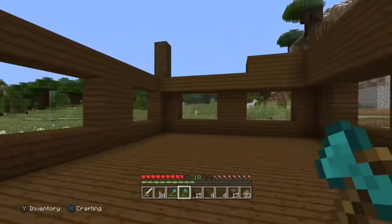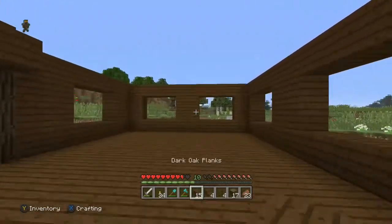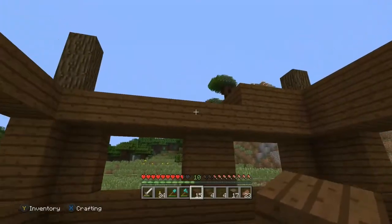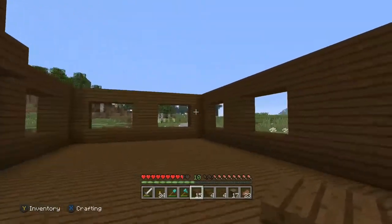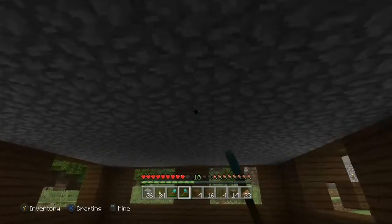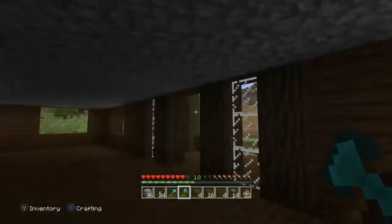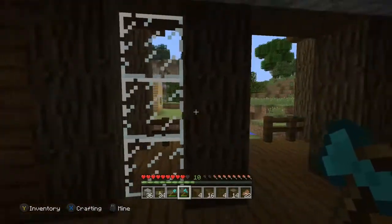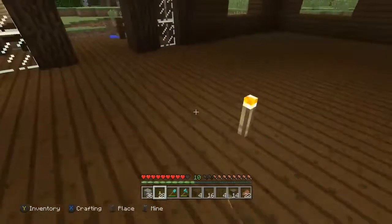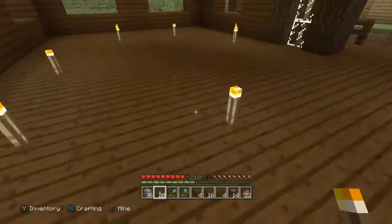I don't know what block I want to use for the ceiling yet. I think I'll fill in the ceiling and the floor and figure out from there. I went ahead and put in the ceiling — I decided to use cobblestone for it, though I might change it in the future. The floor for the second floor is still dark oak planks. It's a little dark in here so let me light it up. I think this is a pretty nice start to a little house here — let me know what you guys think.